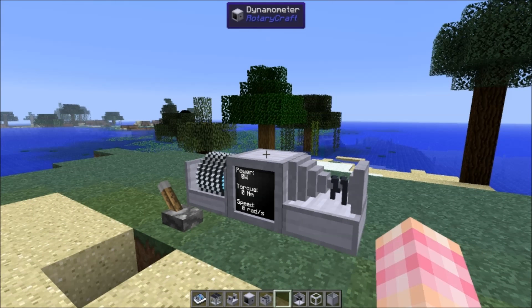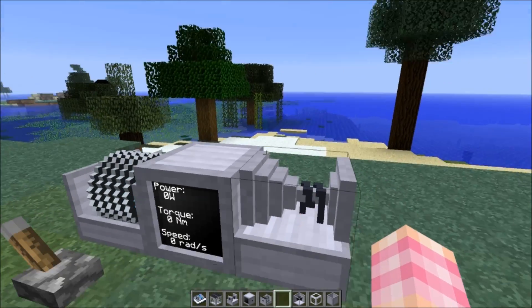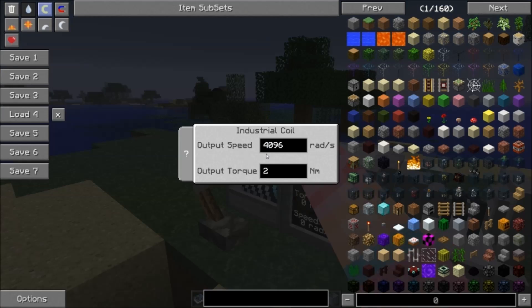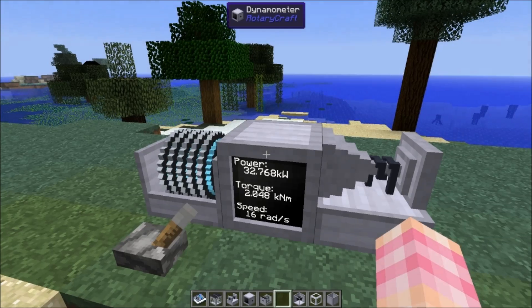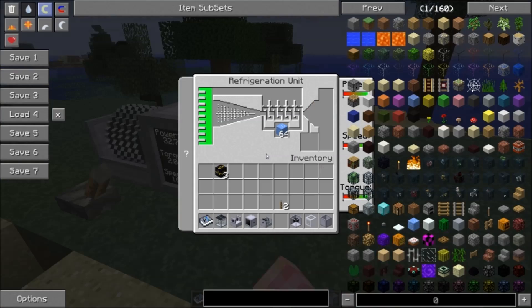Rotary Craft's liquid nitrogen — let's be very clear about that. There are several mods in Monster Mod Pack that produce liquid nitrogen and they're not compatible with each other. As far as I know, you cannot use Rotary Craft liquid nitrogen for those other mods, and those other mods' liquid nitrogen cannot be used for Rotary Craft. The refrigeration unit does require quite a bit more power — 32,768 kilowatts and 2,048 kilonewton meters, which works out to 16 radians per second. Now we've got our power but it's not actually doing anything because we need to give it ice in this slot right here. We put ice in and now it's running with a little sound effect.